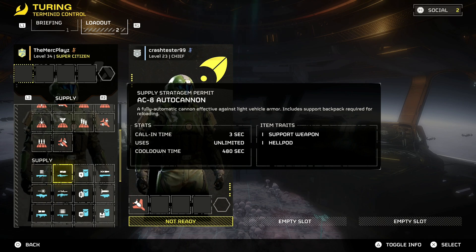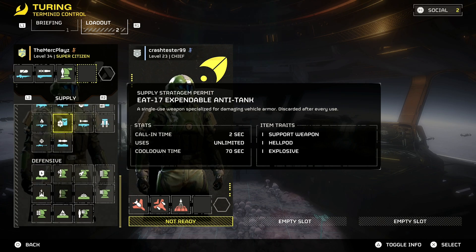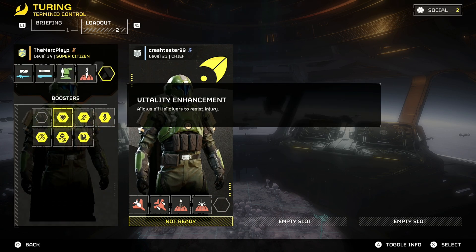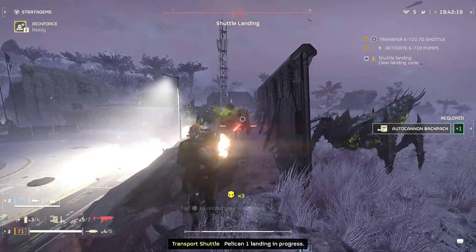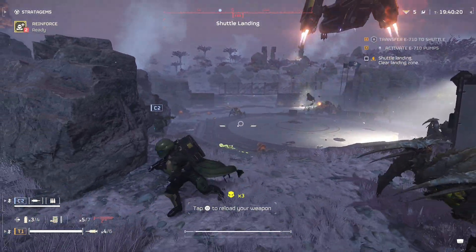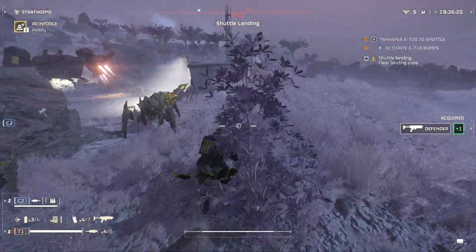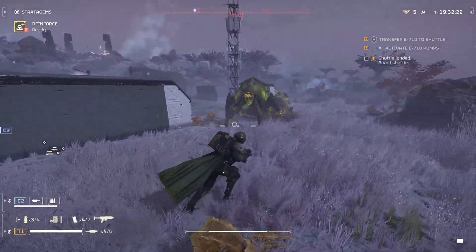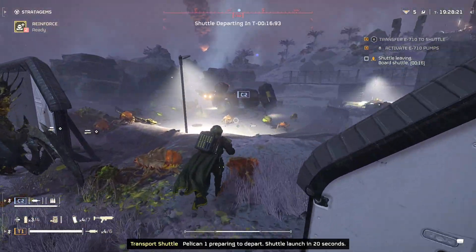As a bonus and final tip, be sure to carry a turret with any loadout you do for any mission. Once you complete the main objective, you must head to extraction. Extracting requires you to defend for two minutes, and if you've played the game, you're aware that it can get pretty dicey. So having a turret available at your side not only guarantees your safety, but your teammates' as well, for a safe extraction.